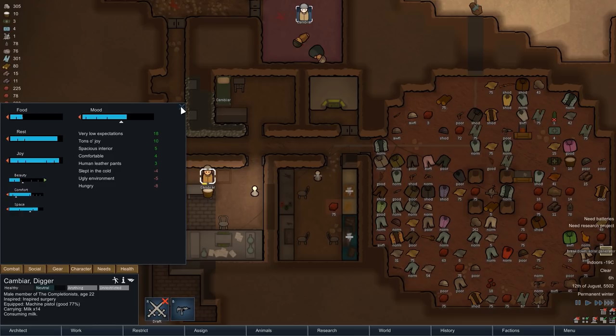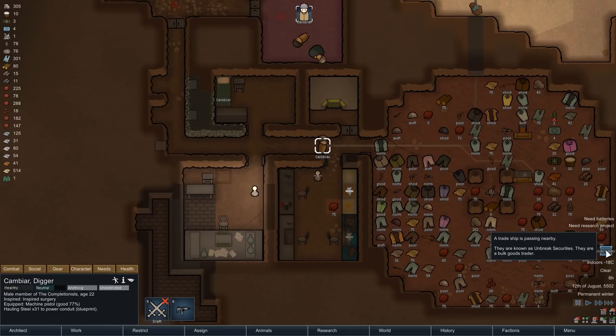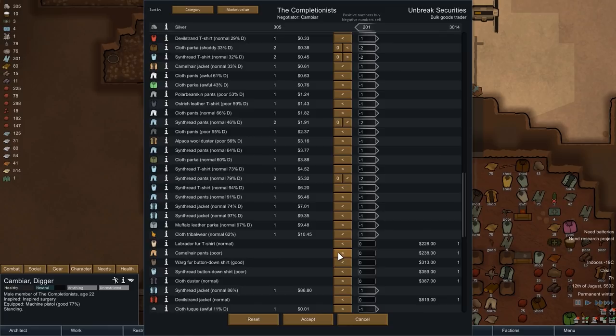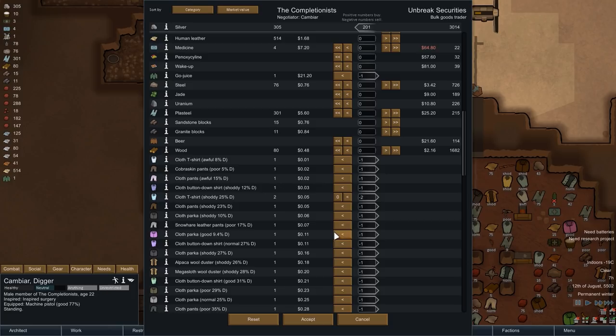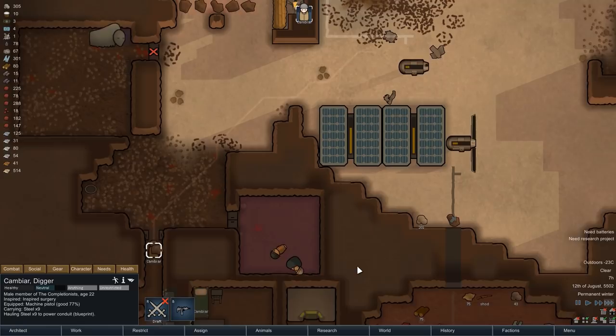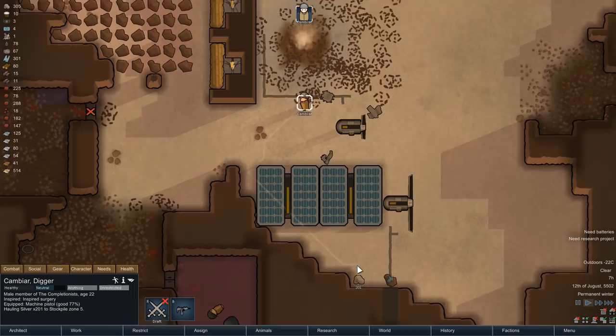Using the comms console, we can now contact that ship and see if we can trade anything. What we're doing here is selling pretty much all of the Deadman's clothing we have. Not only will this make us a bit of money, but it will also clear some storage space. We are not buying anything ourselves — the trader didn't really have anything of interest. Still, we just made about 200 silver, and maybe that's enough to buy something valuable from the next one. Cambia has also finally hooked up all the turrets to the power grid, and we are now a bit more ready for whatever Randy Random has to throw at us.